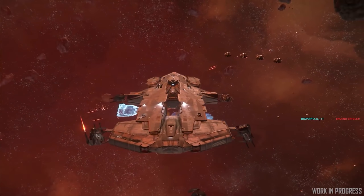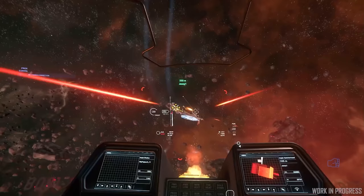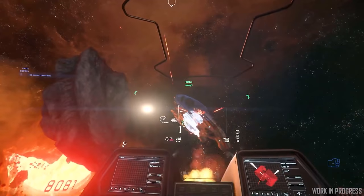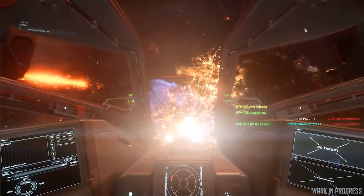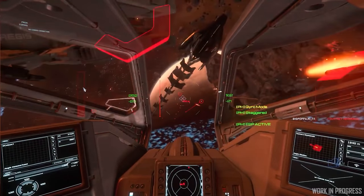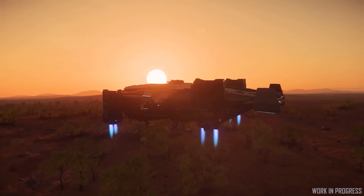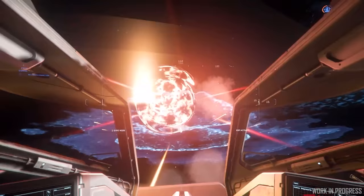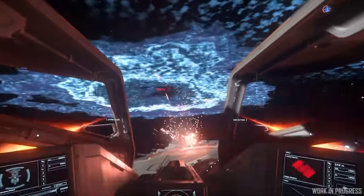A brief quick list: Banu Merchantman, Polaris, Nautilus, Titan Suits, the Hull Series, the Cydonia Spider Mining Rig, the Starlifter, Star Runner, Orion, Crucible, Endeavor, Starliner, Redeemer, X1 Series, 100 Series, Vulcan, Vulture, Pioneer, Nova Tank, the Apollo, the Santok-Yai, the F-8, the Kraken and Privateer, the Ranger, the Ares, the Corsair, the SRV, Tractor Beam Ship, all the Vanduul ships, capital ships like the Idris, Javelin, maybe the Bengal, Redemption and Pegasus, and maybe some more extra ships as well.